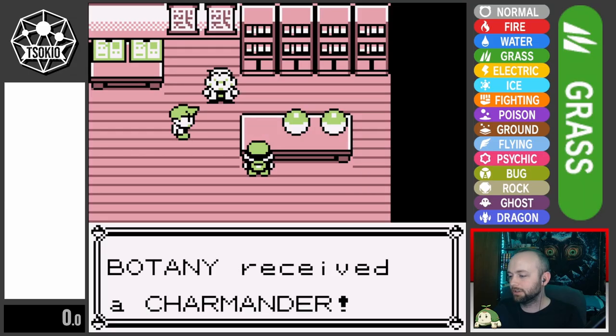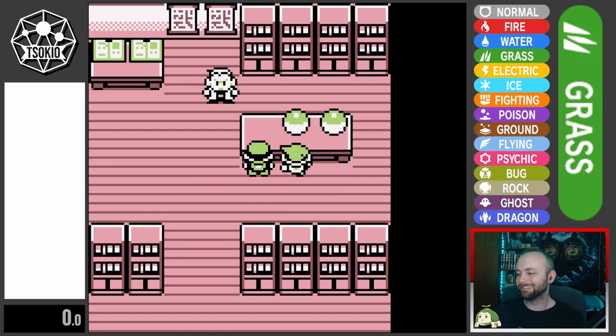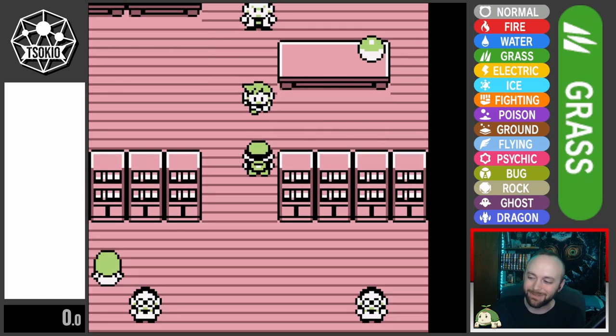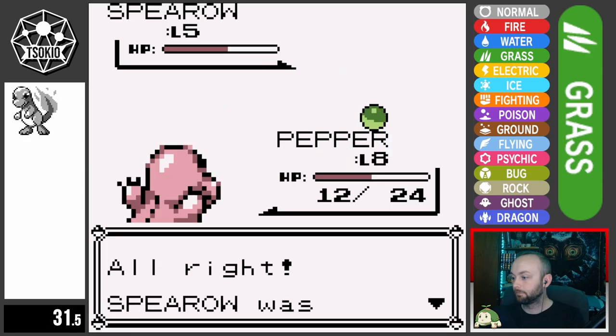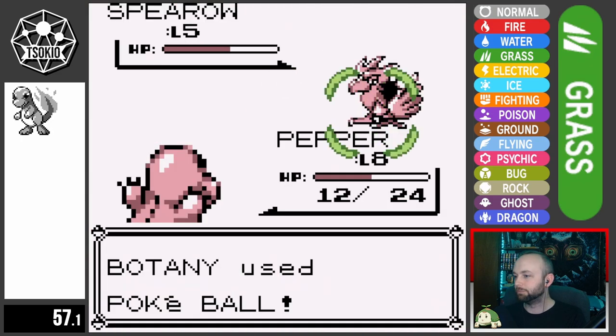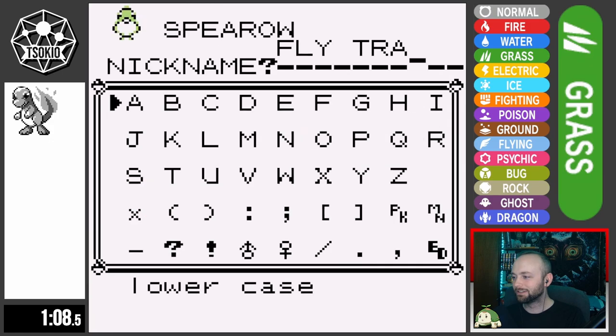I chose Charmander as my starter, named the Spicy Little Lizard Pepper. I went with Charmander because it learns Ember early on at level 9, being my go-to against Pokemon weak in the special stat. To help out on the physical side, I catch a Spearow to the west of Viridian City — and I forget to nickname it, so I catch another one, and since it's a flying plant grass-type thing, I name it Flytrap.